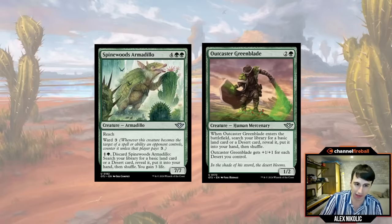And Spinewood Armadillo is really strong as well. It's modal — you can discard it to go get a land and gain three life. But at six mana it's a 7/7 with reach and ward three, and that's been really difficult for opponents to deal with. I played this card a lot yesterday and opponents just took a long time figuring out how to deal with it. There's quite a bit of reanimation in this set, so you can discard this on turn two and reanimate it on turn five. These cards just add to the plethora of fixing in this set.